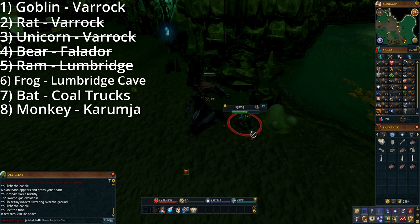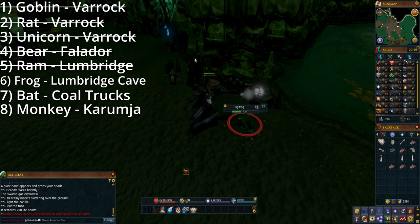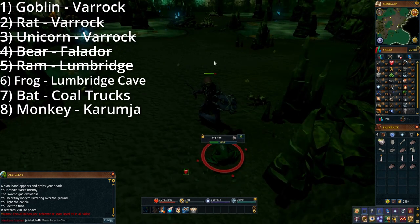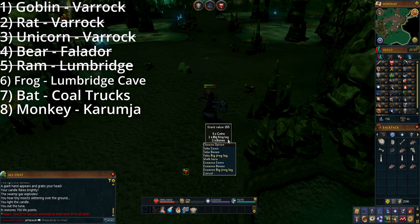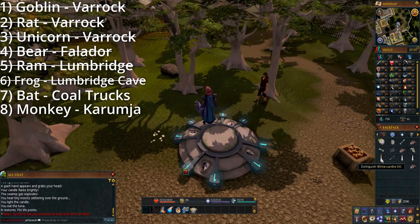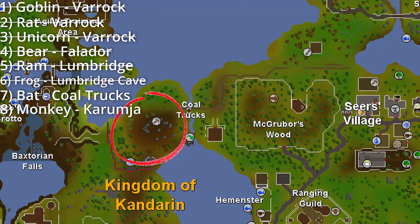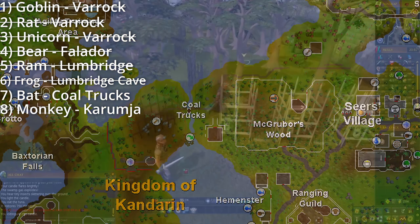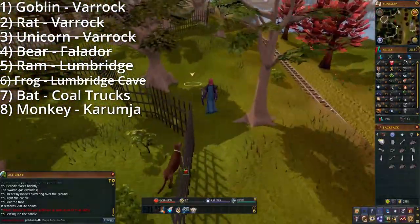Not gonna lie, this is the toughest frog I've ever fought. The next creature will be the giant bat. I ported from Seers Village and went right around MacGruber's wood to get to the coal truck's location. Do note that this route does require an agility level of 20 to get over the log bridge shortcut.